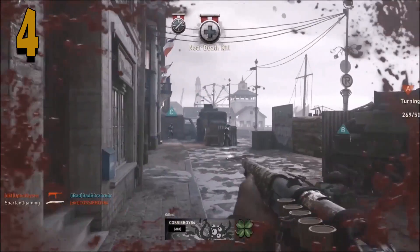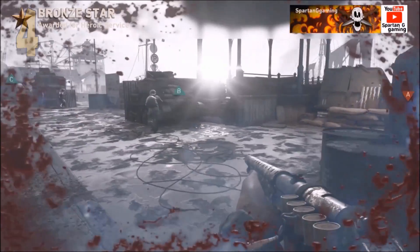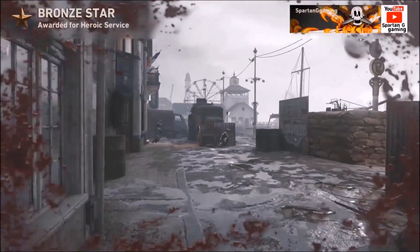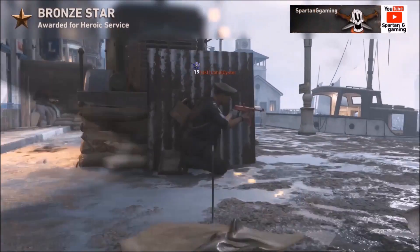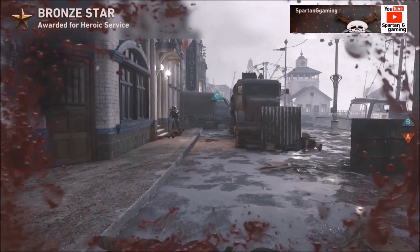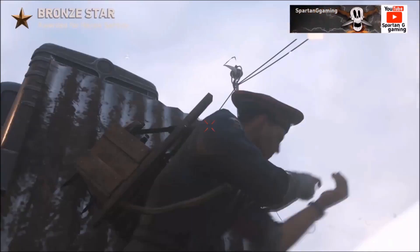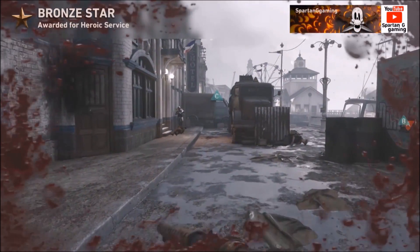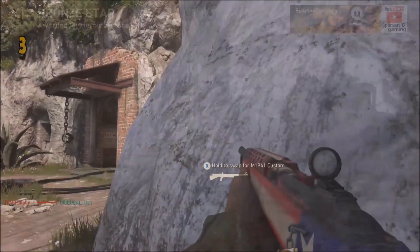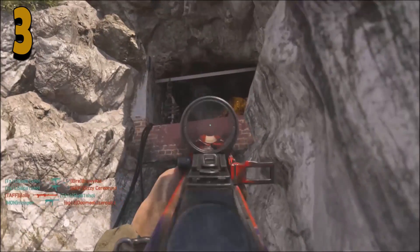This is number four — we're on the Dunkirk map. The reason I chose this at number four is because I was near half-death when I got this kill, and it's a medium range kill. I had to be quick as I was going to die any second because this was in hardcore mode. I'm going to slow it down now so you can see the range — it was quite a decent kill, which is why I chose it at number four.